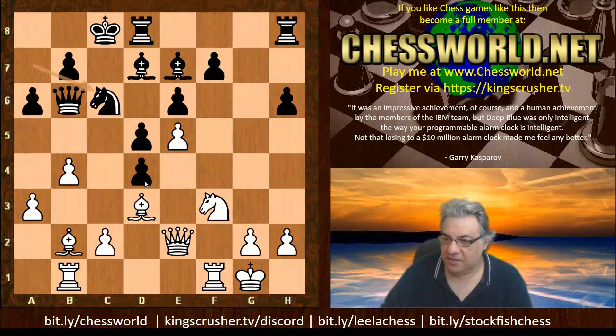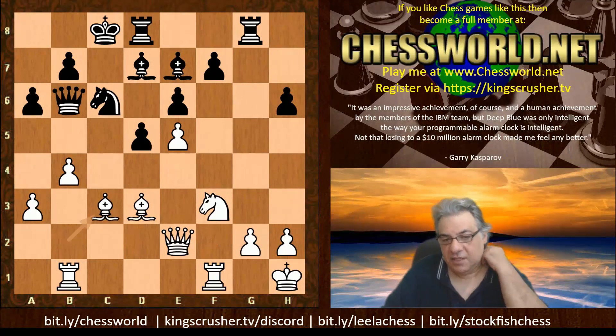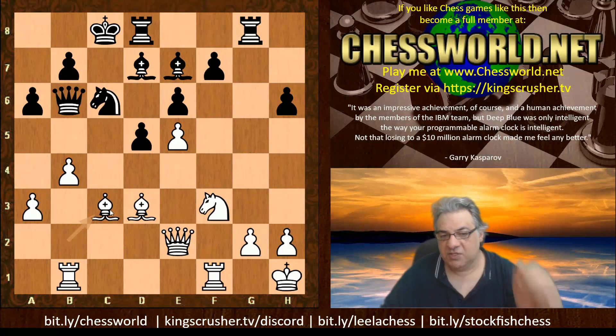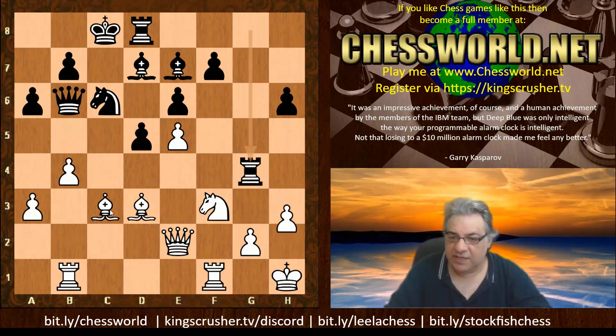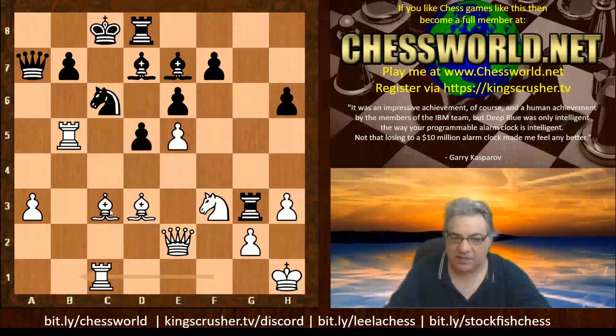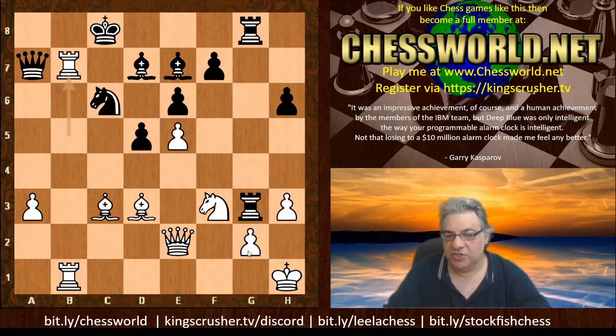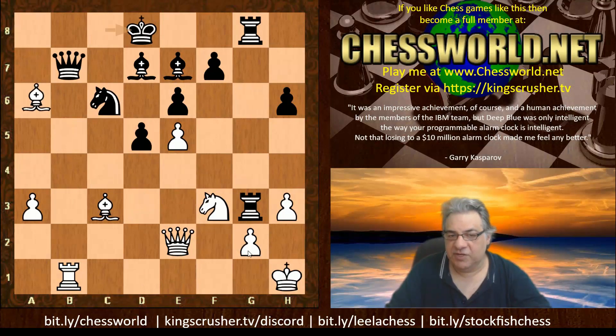Knight c6, King h1, Rook hg8, and now c3 actually. King b8 — Leela does not take on c3. If taking on c3, it seems the Bishop takes. This is actually really quite dangerous — this dark-square bishop. For example, Rook b5, Rook takes — white is smashing through on b5 before black can do so on g5. This is pretty nasty.